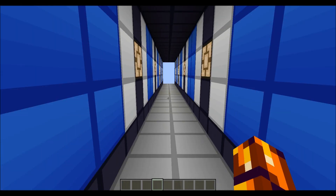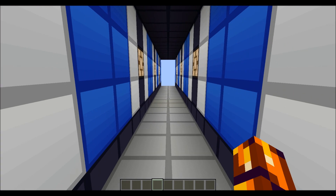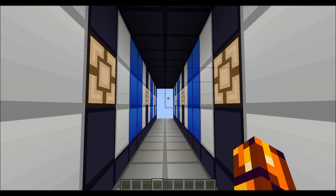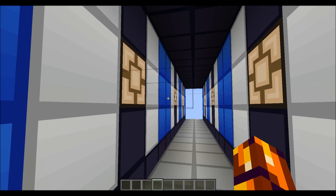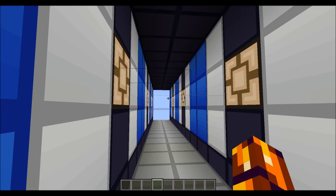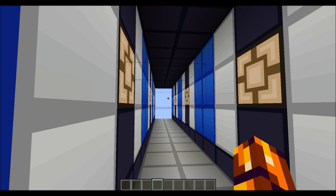Now you might have seen a glimpse in the distance or a line, and when I'm standing still you don't really see anything, but if I get close you'll notice that there's two strings here. But there's actually no tripwire hooks. But it turns out that even though there's no tripwire hook, if you walk through a piece of string or on a piece of string, it will give a block update.